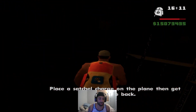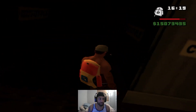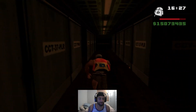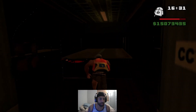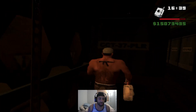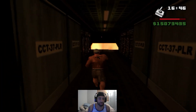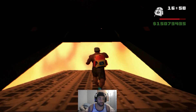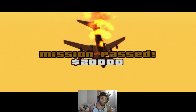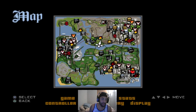Pack a satchel charge. What did it just ask me to do? I want to see if I do this right — I'm definitely about to jump out, but I don't know if I should yet. It said pack a satchel charge and we have those. I'm gonna blow this shit up. And it ends with us just flying like that — that's crazy. Look at this, that's probably the highest you can ever fly in the game.